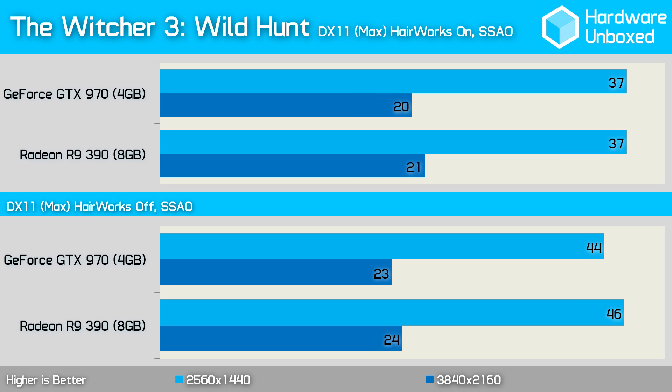Both graphics cards averaged 37 frames per second at 1440p in The Witcher 3: Wild Hunt with Hairworks enabled. Turning off Hairworks favored the 390, which was now 2 frames per second faster than the 970 with a total of 46 frames per second.